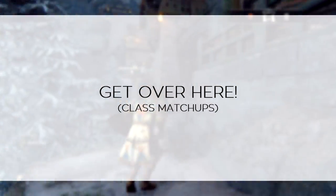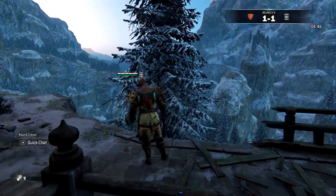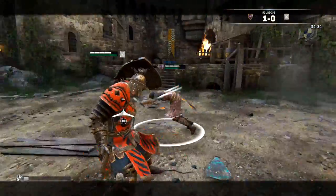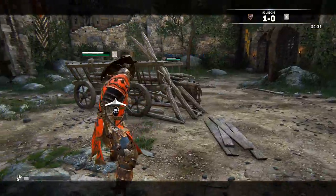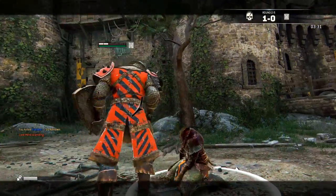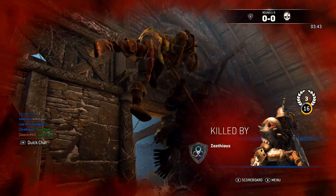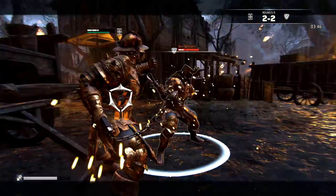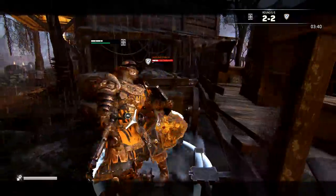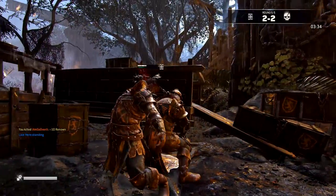Now it's time for the class matchups. Assassins aren't difficult to fight with the Conqueror, but they're very annoying. It's like having a fly buzzing around your apartment and you can't seem to squash it. I can't count the number of times I've gotten Orochi, Peacekeepers, and Berserkers to their last sliver of health only to have them turn tail and run. Other defense-oriented characters like the Warlord and Lawbringer pose an actual threat to the Conqueror. They both have more tools at their disposal and similar play styles, which means the battle is going to take an eternity, and victory will be decided by who can make better use of their moves. Because the Conqueror has such a limited set of moves, he has to do more with less if he wants to best his opponent.